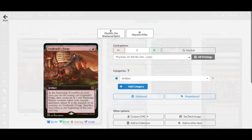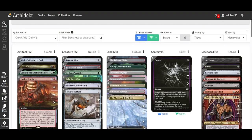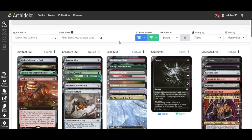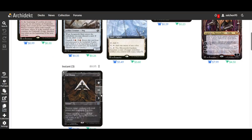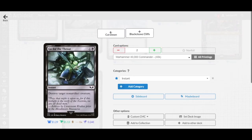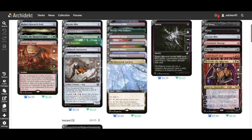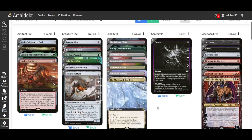For spells, we have one copy of Duress to check the opponent's hand and discard any mass removal they're holding. We also have one copy of Cut Down and two copies of Go for the Throat as creature removal to clear the way so our early threats can deal enough damage to win the match.